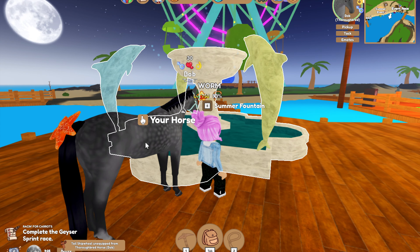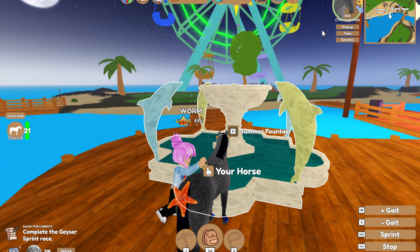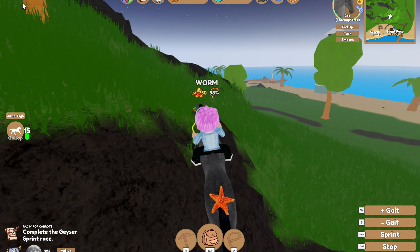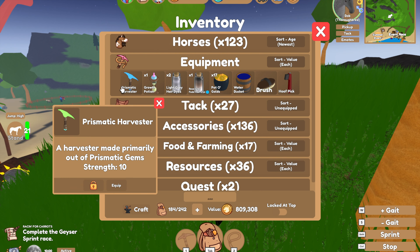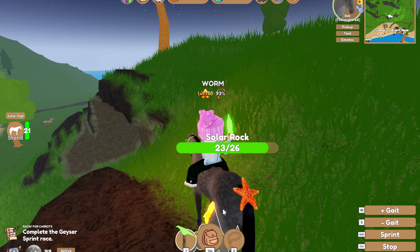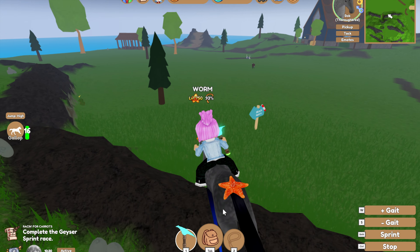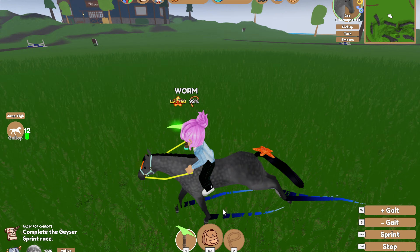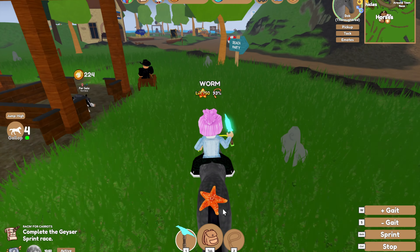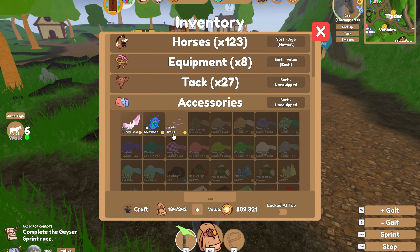I actually prefer all the stuff from the fountain to what Sunny gave us. I like these trails, I much prefer all of this. But I've only given in like three - I don't have enough solar stones. We need to go get some more quickly. We need 175 for one turn and I genuinely thought we would have enough.